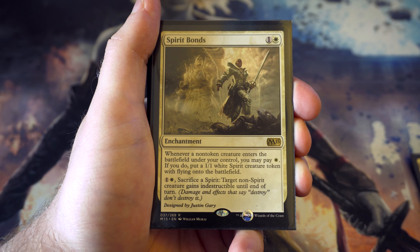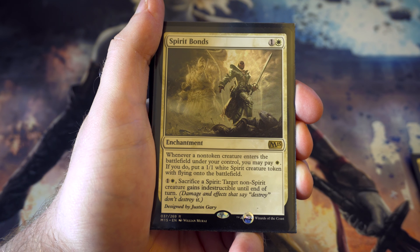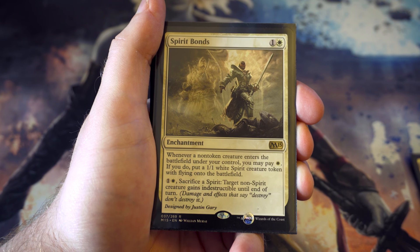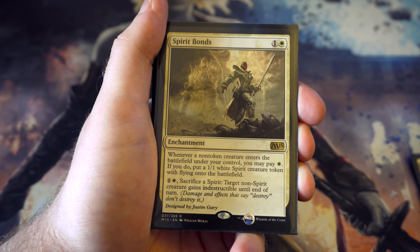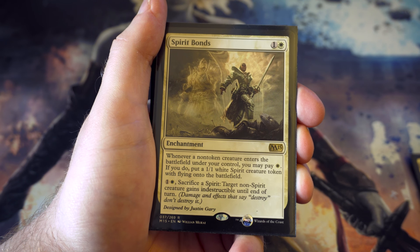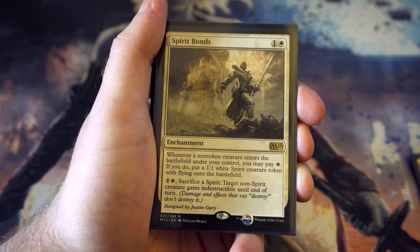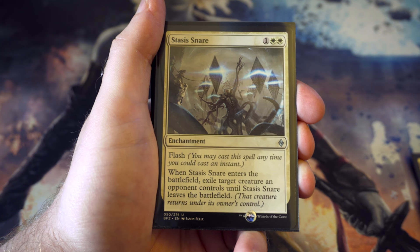Spirit Bonds may be a questionable pick. For one and a white, whenever a non-token creature enters the battlefield under your control you can pay a white to put a one-one spirit token with flying onto the battlefield. I like it as a way of getting more creatures - if you play a three drop with four mana, you can get another creature out too. Plus you can pay one and a white to sacrifice a spirit and give a non-spirit creature indestructible until end of turn, protecting it from being killed. Really useful.